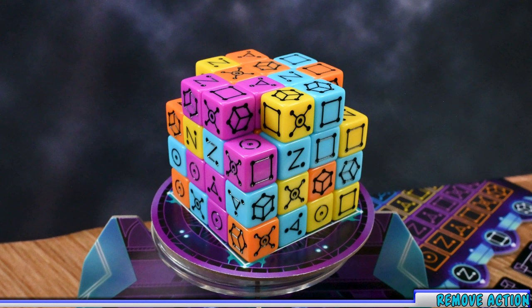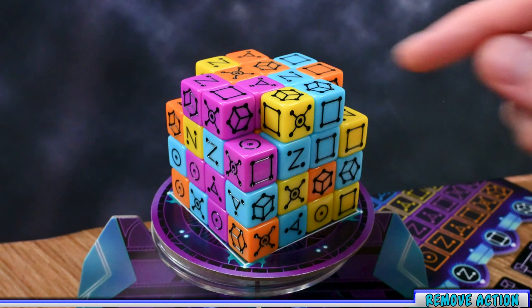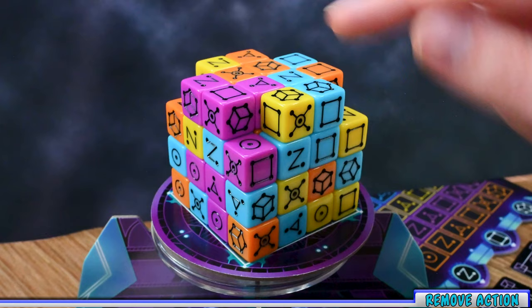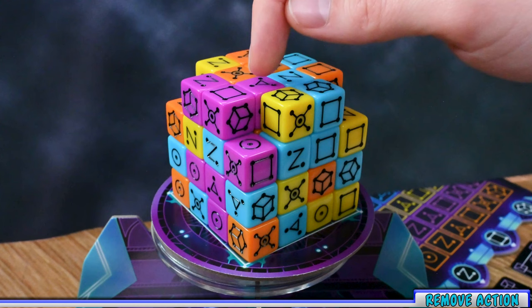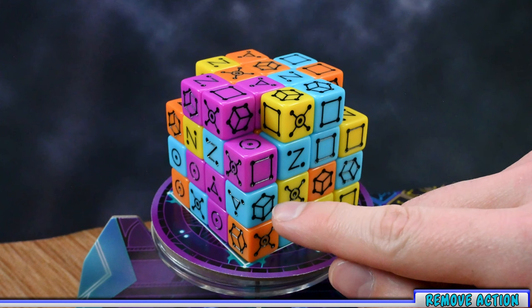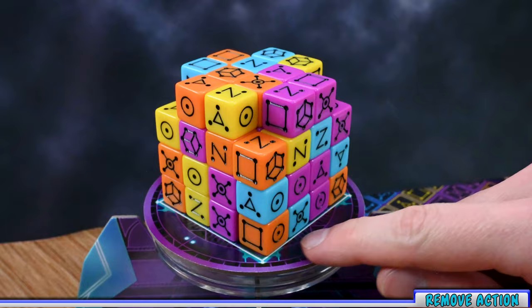The first action is remove, which allows the player to select a die on the Tesseract, remove it, and add it to their lab. To select a die, it must have three or more open faces — each exposed side counts as an open face. For example, this yellow die has the six on top, a five, and a four open — so three open faces. Dice in the center only have one open side and cannot be removed. You can also rotate the Tesseract to check all options when selecting a die.